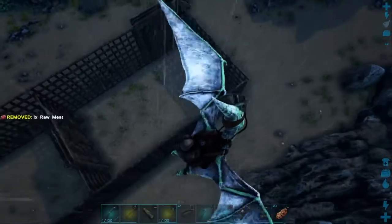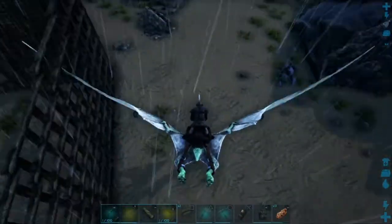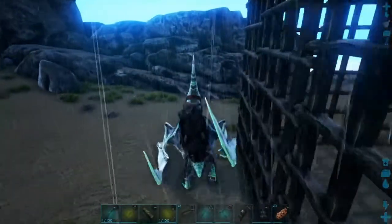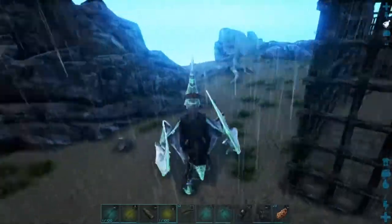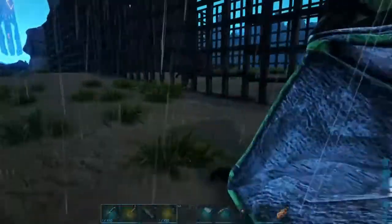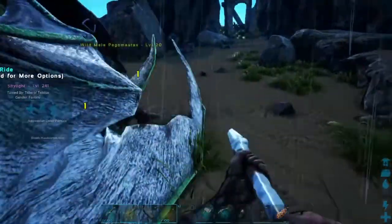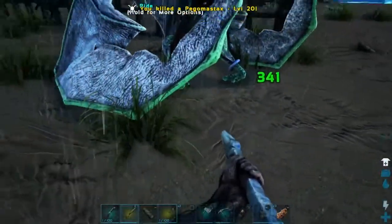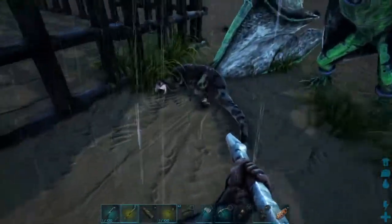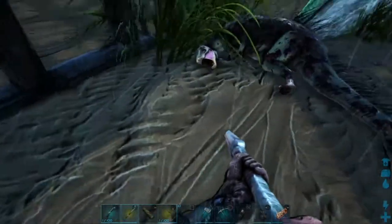There we go. No escape for you. Yeah, you just bite the wood — that's no problem. Have the crossbow. Go away, you little thief. Did you steal something? No you did not. What's with the pink?